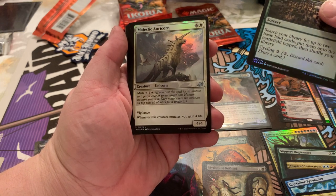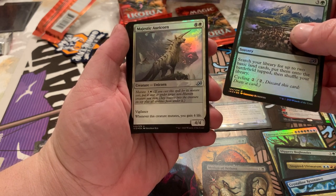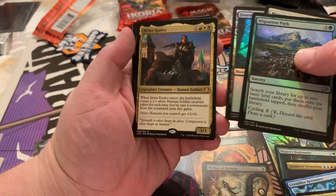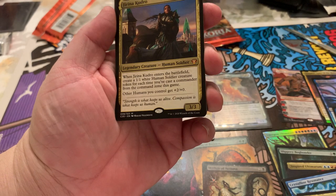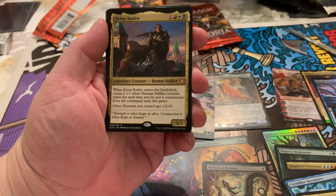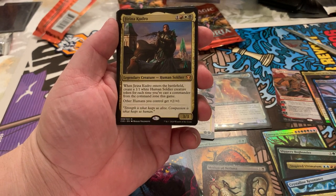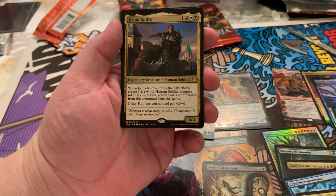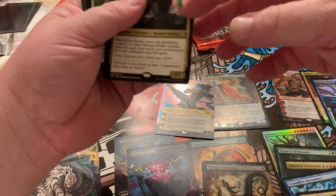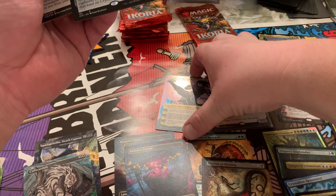Majestic Auricorn — Vigilance. Whenever this creature mutates, you gain four life. Forest. Jirina Kudro — Legendary creature. When Jirina Kudro enters the battlefield, create a 1/1 white Human Soldier creature token for each time you've cast a Commander. This is a Commander Mythic. Another Mythic.